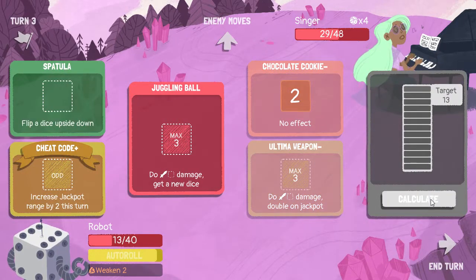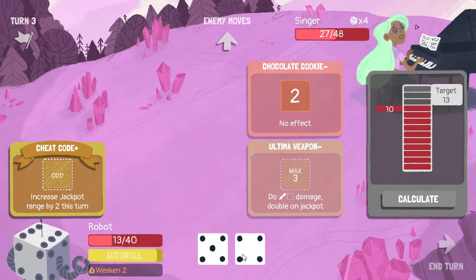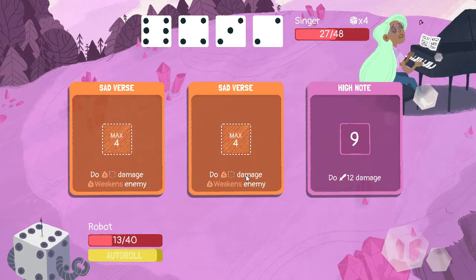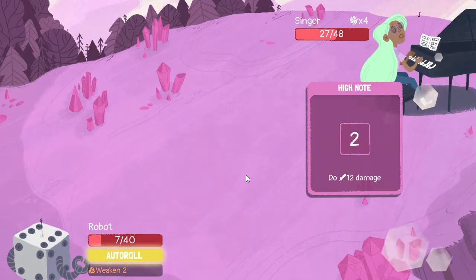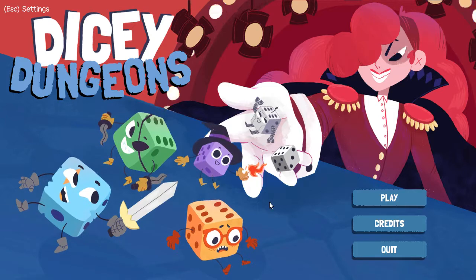Why always ultima weapon? Why? This might actually be where I lose — I'm just getting wrecked. Robot is not one of my stronger characters, and you can probably see why.